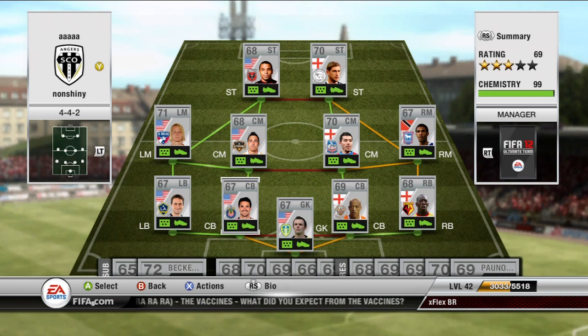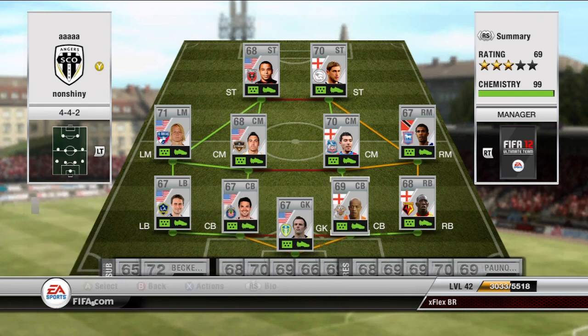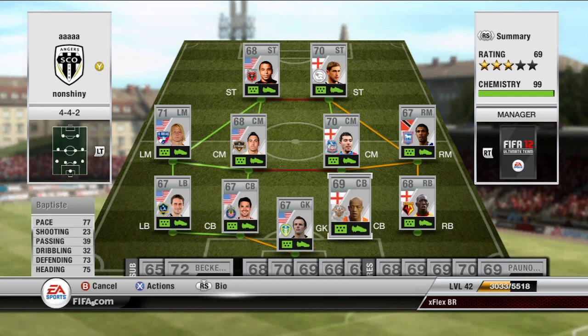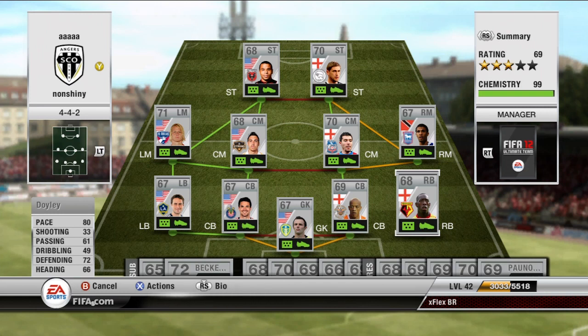The two center backs are both pretty pacey — I was quite surprised to find such pacey center backs, everybody non-shiny defending. First one is Pierce: 79 pace, 69 defending, pretty good. Then we have Baptiste: 77 pace, 72 defending, and 75 heading — pretty good. These guys aren't the tallest but they've got good jumping and heading so it's good to contain headers. At right back I have Doily: 80 pace, 72 defending — pretty much what you'd want.